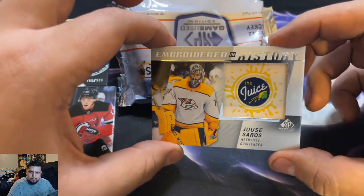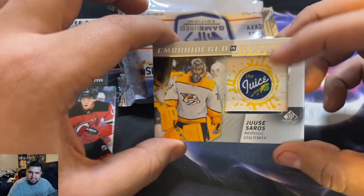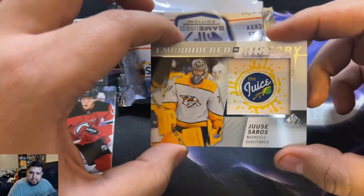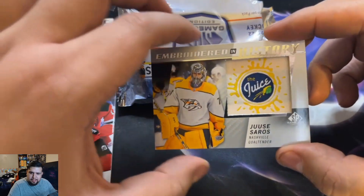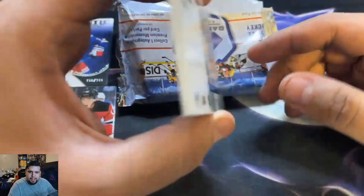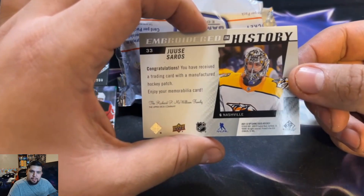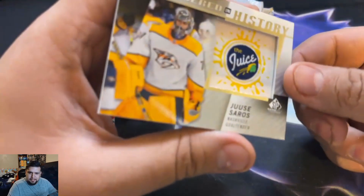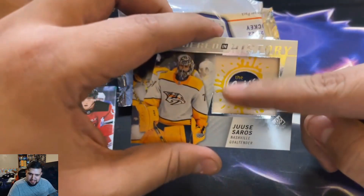Now I'm gonna pull from the bottom, and we got an Embroidered in History card — Pekka Rinne, 'The Juice,' goaltender for the Nashville Predators. This is a manufactured patch. Congratulations, you received a trading card with a manufactured hockey patch. This is a sick patch though, it looks awesome.